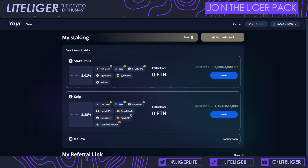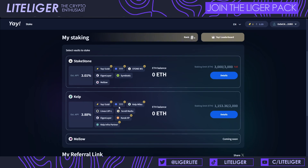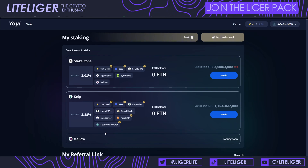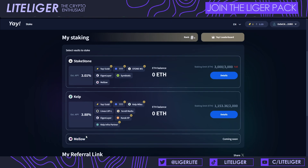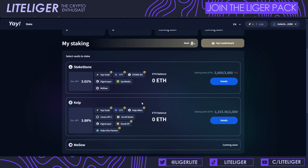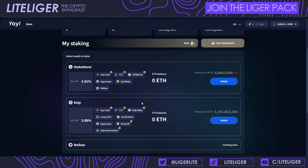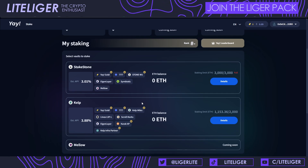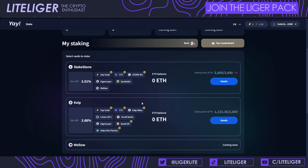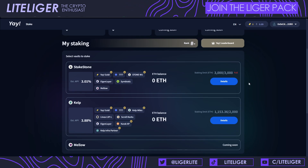Yay gold rewards include KelpDAO miles, Linear LXP, Scroll marks, EigenLayer card XP, Kelp infrapartner points — and the question mark could definitely be Soneium, especially when the Mellow integration comes out. This is another way to farm multiple different points simultaneously and potentially participate in the Soneium airdrop. Keep in mind all Yay transactions happen on Ethereum mainnet, and gas is going up a bit right now.